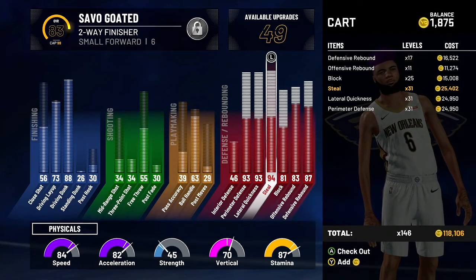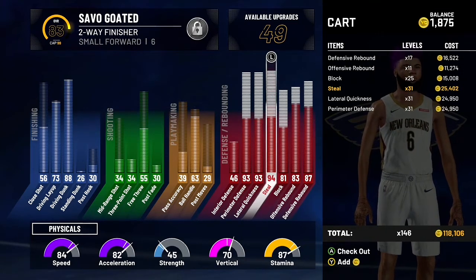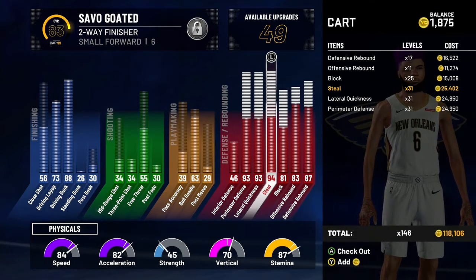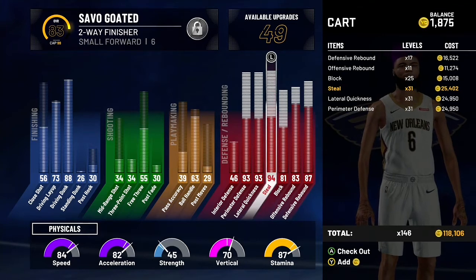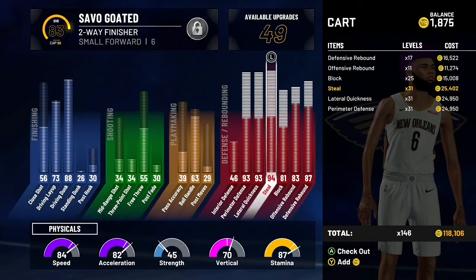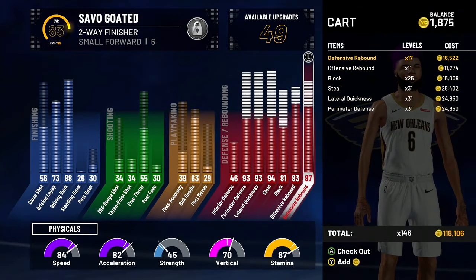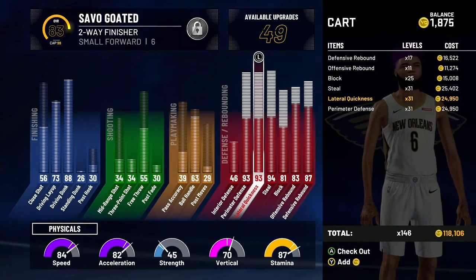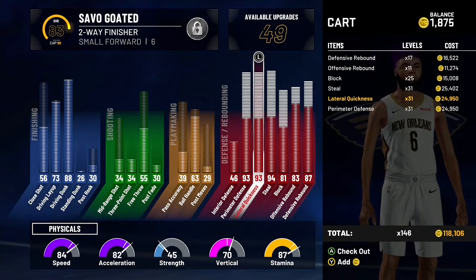It could be a perimeter lock, it could be anything. It's just lock-wise, it's just real gold. But yeah, look at the stats though. The stats read for theyself man. Look at the stats on the red part. You're in the 90s with lateral quickness. Yo, steel is in the 90s too. A 90 steel with pickpocket — that's overpowered y'all. Y'all know that's overpowered.